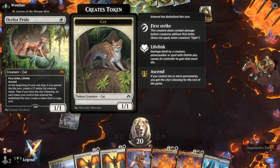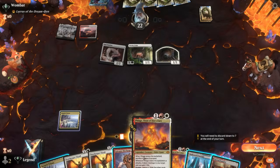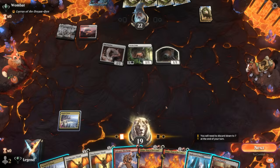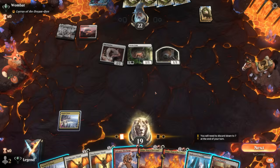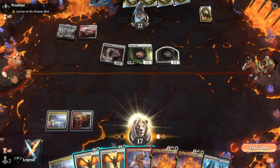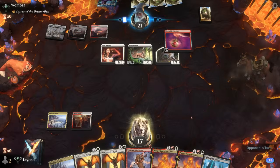An Ocelot Pride will make a token right away — potentially something we need to Discharge. If we flash in Thrall and the opponent has their own Galvanic Discharge, they can take it out before blockers and then keep making more tokens with Ocelot, which is pretty scary. The highest upside is of course Thrall into Phlage. The opponent keeping up mana makes me suspicious they have Galvanic Discharge, but given we have another Thrall maybe it's still worth giving it a shot here.